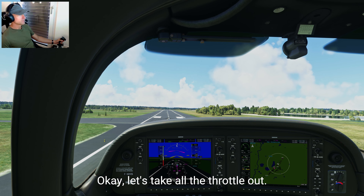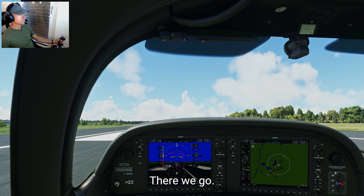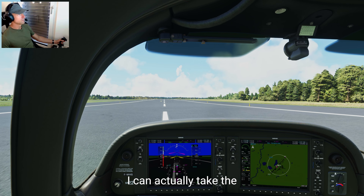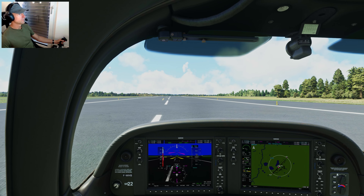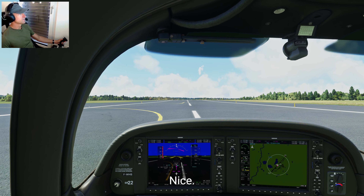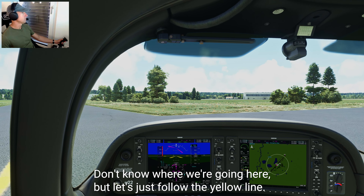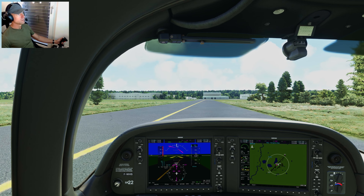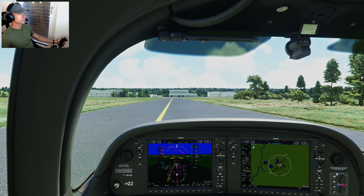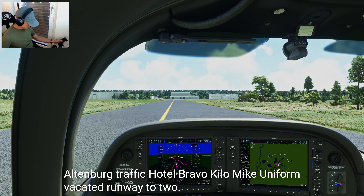Let's take all the throttle out and flare gently. There we go — perfect. Not bad at all. I can actually vacate the runway here. Hit the brakes — there we go. Let's turn and follow the yellow line. Altenburg traffic, Hotel Bravo Kilomike Uniform, vacated runway 22. Post-landing checklist: flaps up, power 2,000 RPM — easy does it. Pitot heat off. Trim for takeoff set.